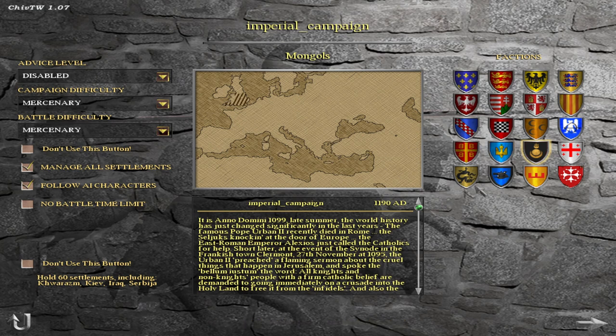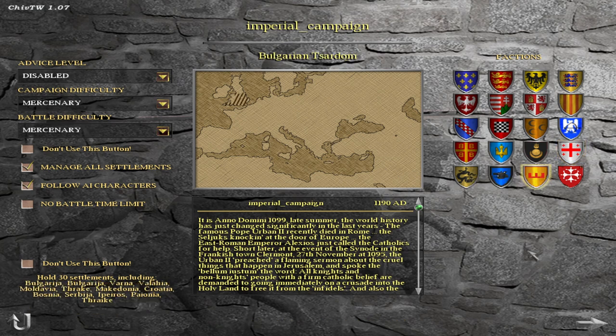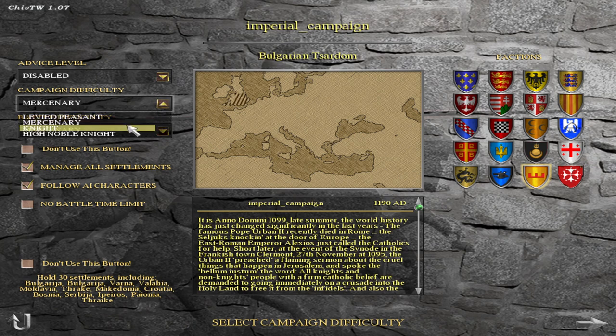I think the fourth new faction might be the Kipchaks. In any case, Bulgarians, Georgians, and Mongols are the big ones — so no Bohemia, no Armenia in this one. We're going to do a campaign as the Bulgarians; I promised to do one as the Bulgarians and haven't had a chance to do Georgia yet.